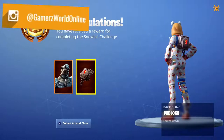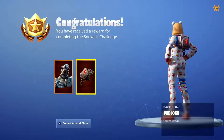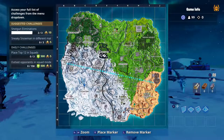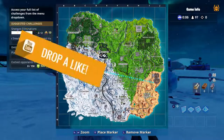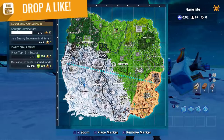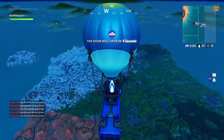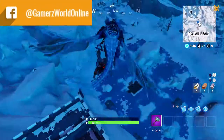Once you unlock this skin, what do you need to do next? You need to level it up to the next stage. Polar Peak is where we need to head, unsurprisingly, considering that was where the prisoner was locked up for a very long time. We need to go there and get a key to unlock his face mask to get onto the next stage of this skin evolution.